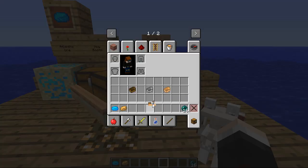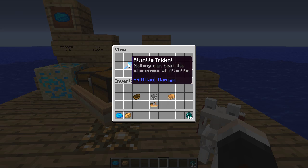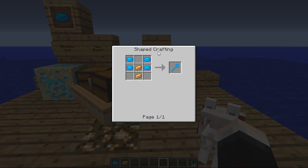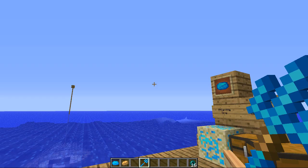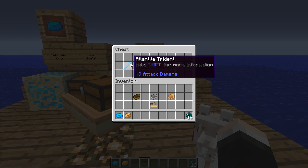Let's move on to some more Atlantean items. The first is the Atlantite Trident — description: 'nothing can beat the sharpness of Atlantite.' It has plus nine attack damage, which is plus two more than a diamond sword. This one actually does have a crafting recipe: you need four of the blue Atlantean and two of the brown Atlantean to get the Atlantite Trident. It doesn't do anything special right now — it's just a melee weapon — but it does look awesome. If it had a cool ability like firing water balls or water bombs, that would be really cool.